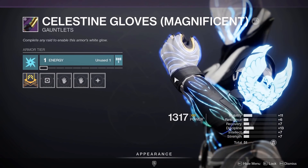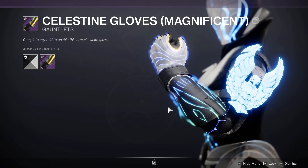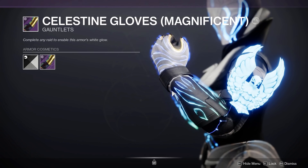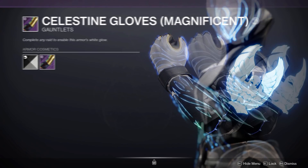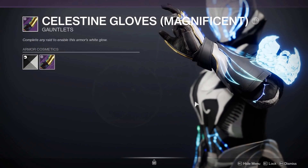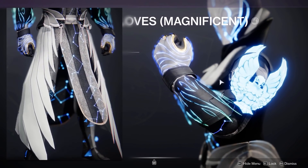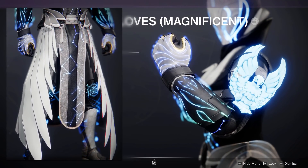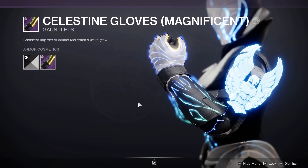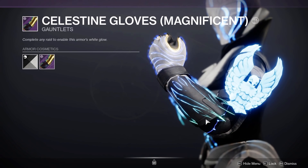Moving on to the arms — these are the Solstice 2019 arms. Honestly you don't have to use these, I just really like the design of them. The only downside is there is a gold outline which somewhat matches with parts of the robes at the bottom, but you could use something else. It still matches the glow colour of the set, and I chose these to match the feather design on the robes and the bond. Don't worry if you're new as I will show some amazing alternatives later on.